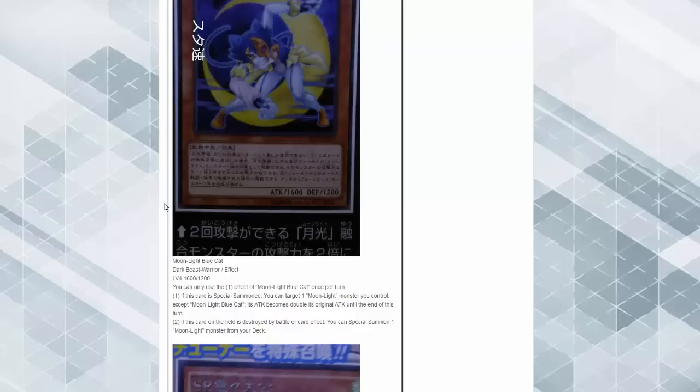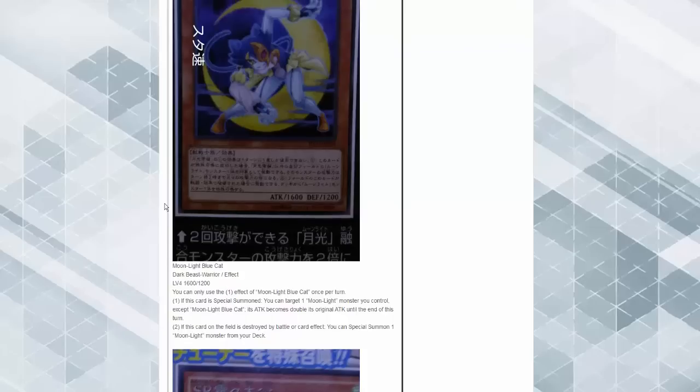The Moonlight Blue Cat — you can only use one effect of this card. When this card is special summoned, target one Moonlight monster you control except for this card — its attack becomes double its original attack. If this card is destroyed by card effect or battle instead of going to the graveyard, special summon one Moonlight monster from your deck.